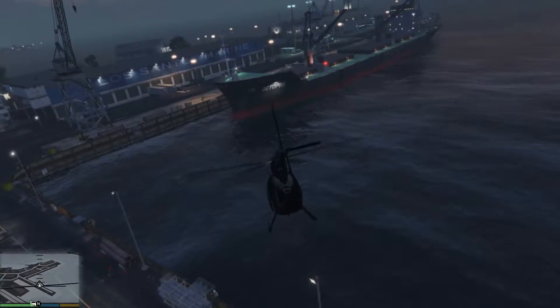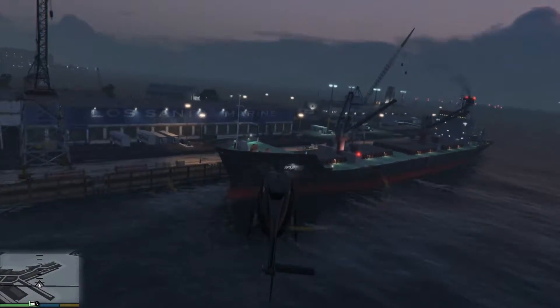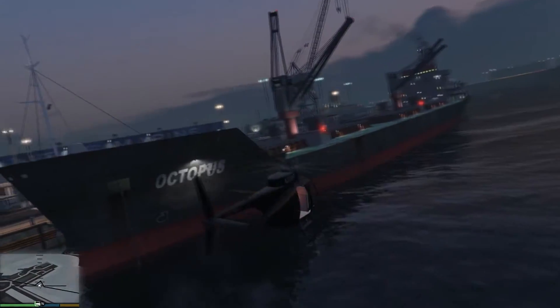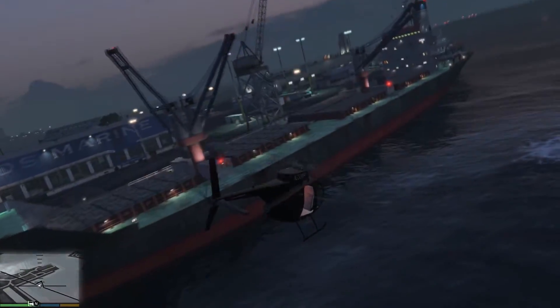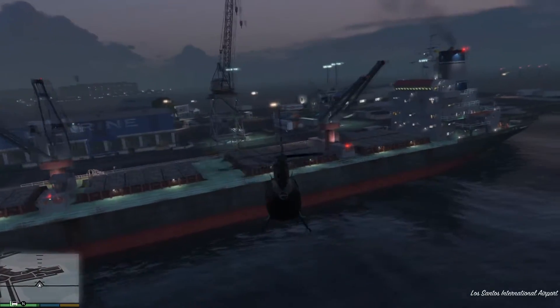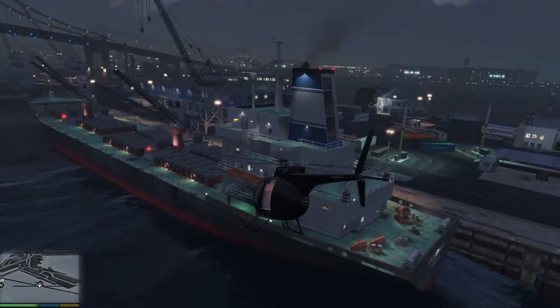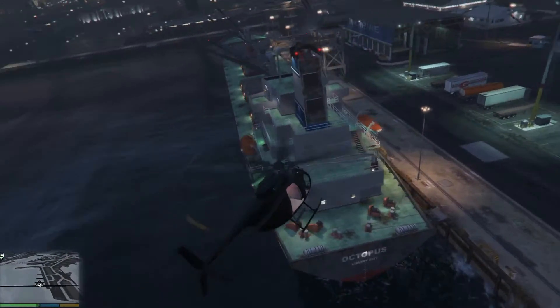Hey guys, TopkenGuy123 here once again with another video. Today I've got another GTA 5 easter egg video for you guys. At first glance this cargo ship probably doesn't look like anything special, but if you go over here to the back you will actually see — ta-da — 'Liberty City.'